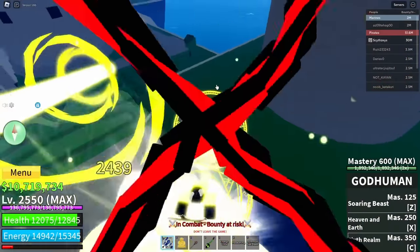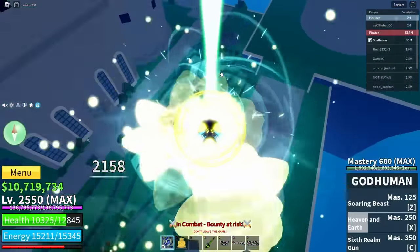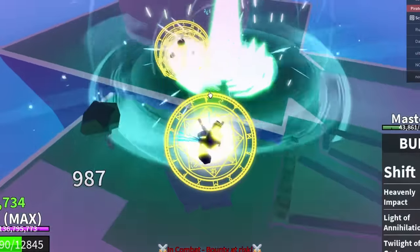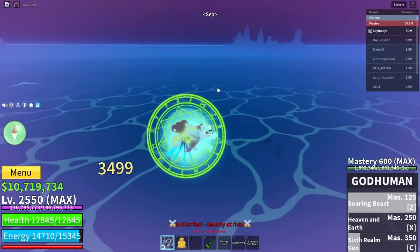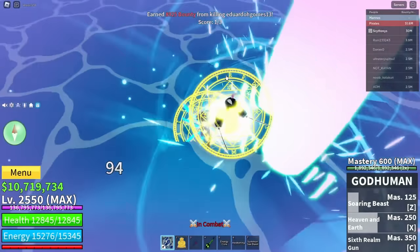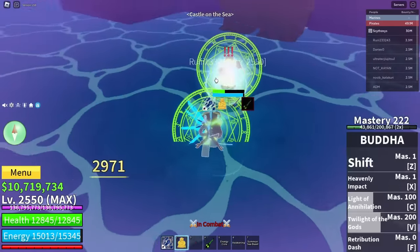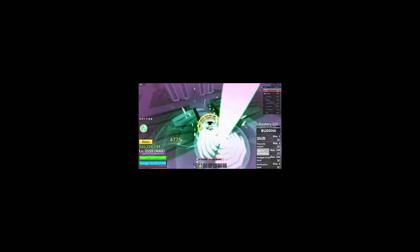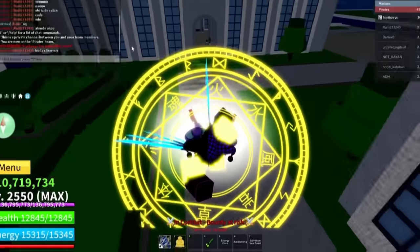Little does this guy know we have the most braindead build ever. He didn't even hesitate to run. We're all Buddhas now — M1, hit V, M1 them. C — that hit. Get back here, you're wrecked and he's dead. Let's get this guy — do V, you're not running away. M1 him, he's literally one shot. Dead — we killed both the Buddhas.